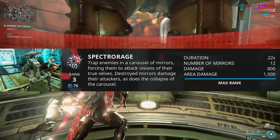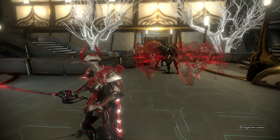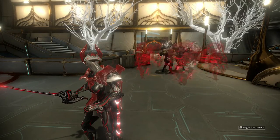The third ability is called Spectrorage, which makes a circle of mirrors, which enemies will attack and shatter, which kills them — pretty easy to use.